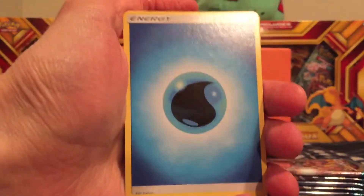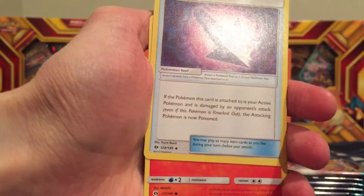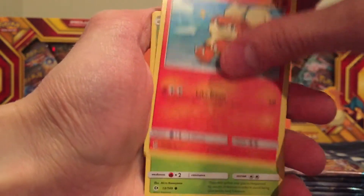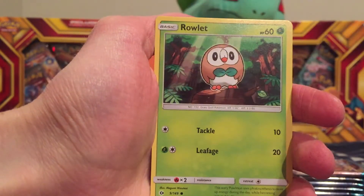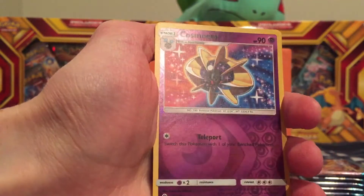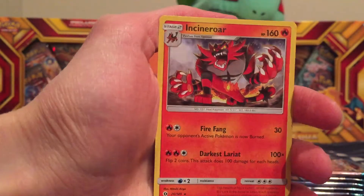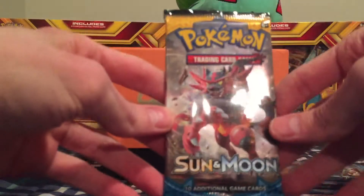Water type energy, Charge, a Bug, Dragonair — like that card a lot — Poison Barb trainer, Growlithe, good artwork, Grubbin, Zubat, Torkoal, Rowlet — the starter for grass. We got a reverse holo Cosmoin, so that's a rare, and our rare is an Incineroar — so one of the starters there.